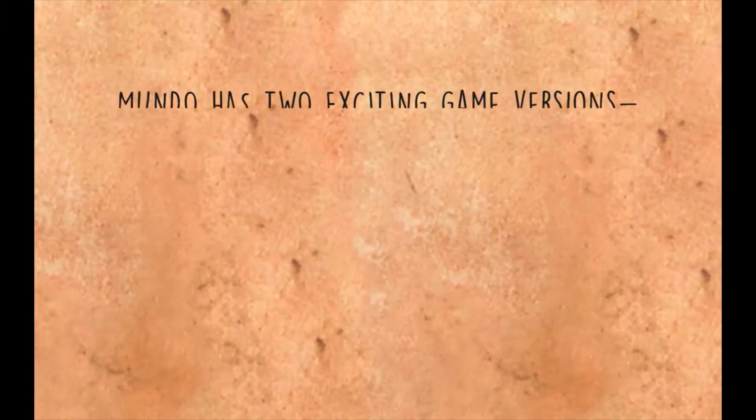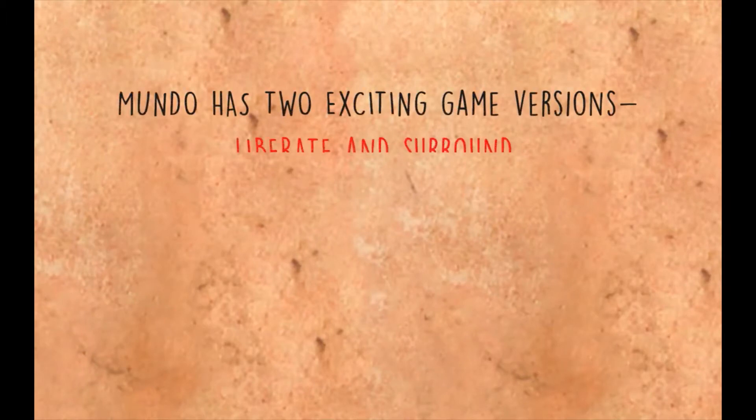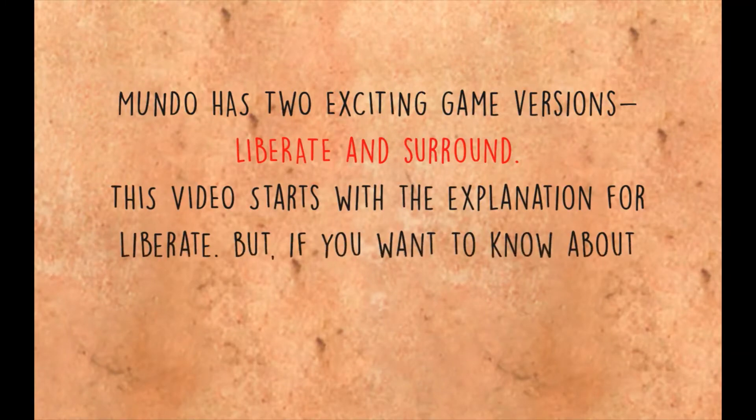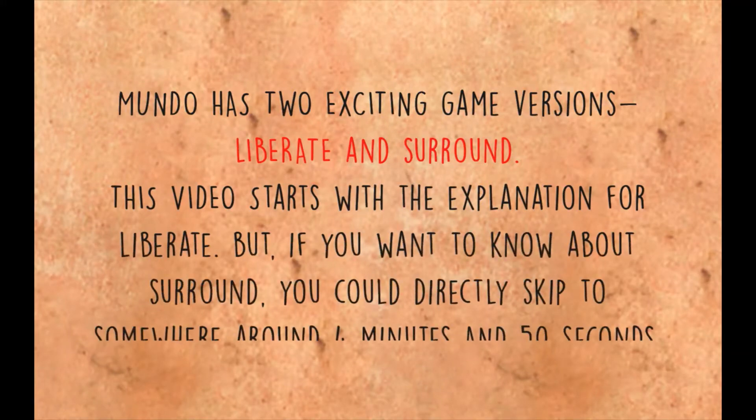Mundo has two exciting game versions: Liberate and Surround. This video starts with the explanation for Liberate, but if you want to know about Surround, you could directly skip to somewhere around 4 minutes and 50 seconds.